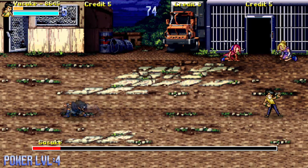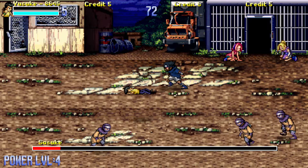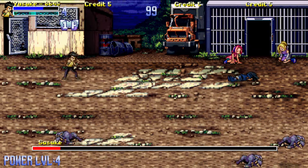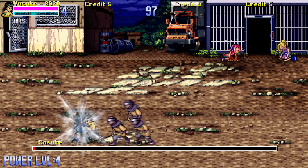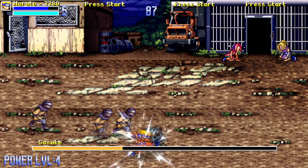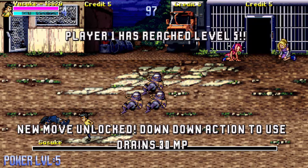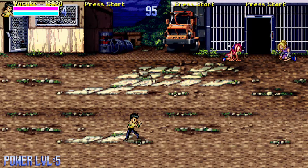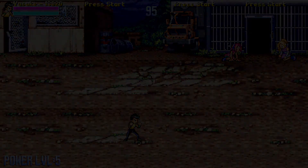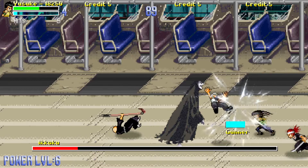Get him down to halfway health and he transforms into his Curse Mark mode. As you can see, he follows you with that move instead of just going straight, so you can't get away from him. I was trying to get him before he got his fire move, because his fire move is crazy — it takes you out in one hit. You've got to be careful with that fire move. We're doing something similar for Kimpachi.